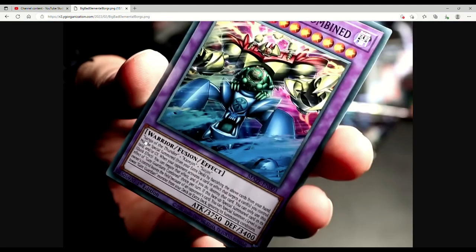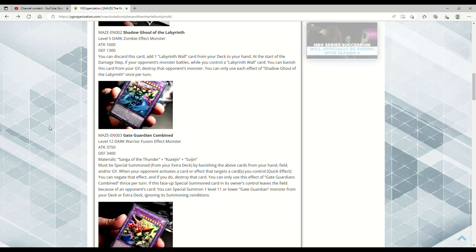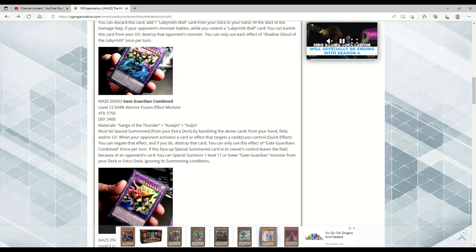Gate Guardian Combined — wow. That is so cool! 3750 ATK, 3400 DEF, Level 12 DARK Warrior Fusion Effect Monster. Requires Sanga of the Thunder, Kazejin, and Suijin. Must be Special Summoned from the Extra Deck by banishing the above cards from your hand, field, and/or graveyard — so this is like an ABC Dragon Buster. When your opponent activates a card effect that targets a card or cards you control, as a Quick Effect you can negate that effect, and if you do, destroy that card. You can only use this effect of Gate Guardian Combined once per turn.